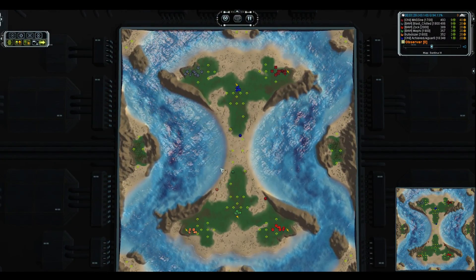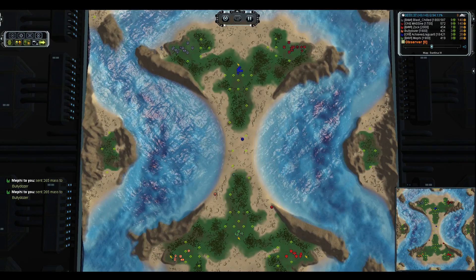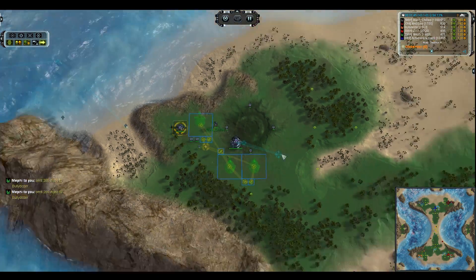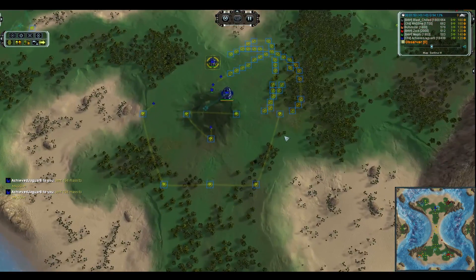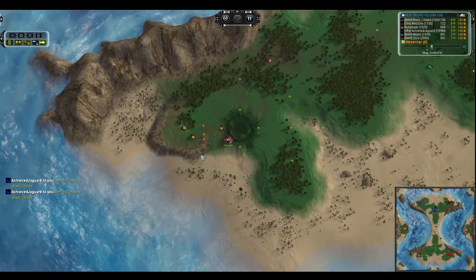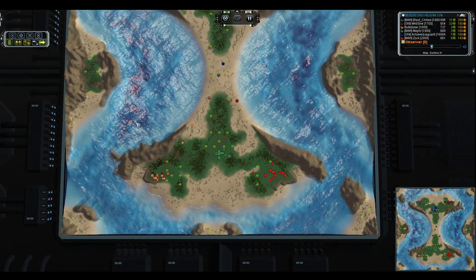Looks like all three ACUs are moving northward from the south team. Jagwire might be in for a bit of a painful experience, at least in the early portion of this game, if his teammates do not get up to the front and assist him. Factory-wise: Blastchilled has first land, second air, third and fourth land. We've got first land and second air for Massive with no future plans, and loads of power for Achieved Jagwire who's going to be trying to burn through as much of the mass as he possibly can, already sending some towards his teammates.